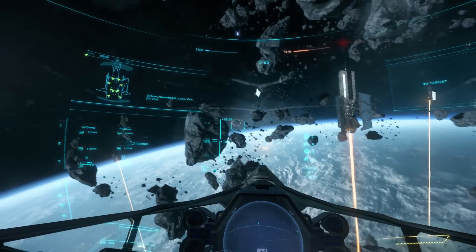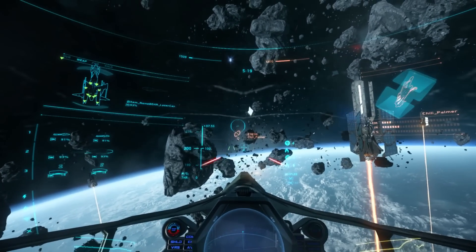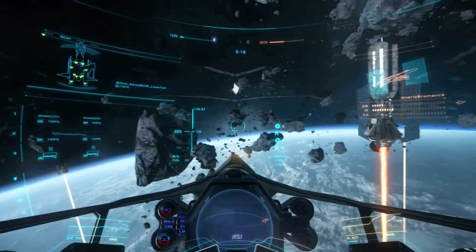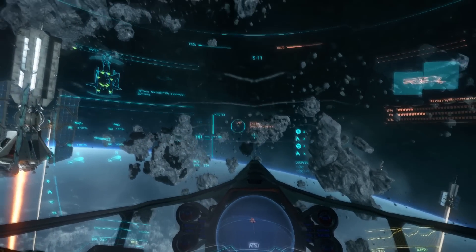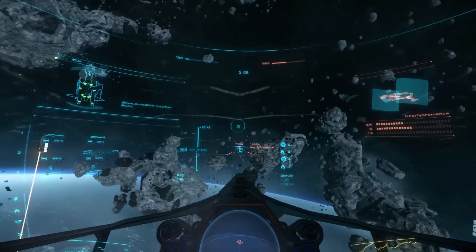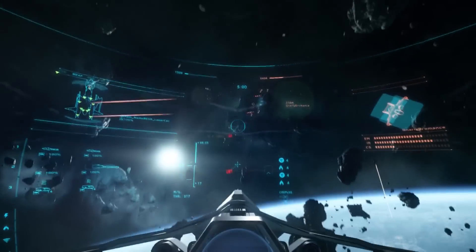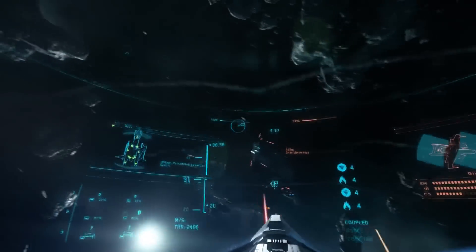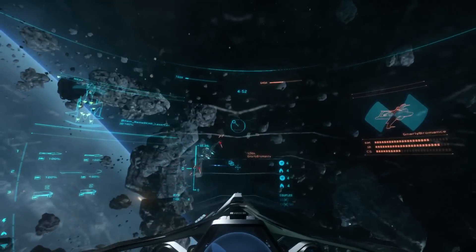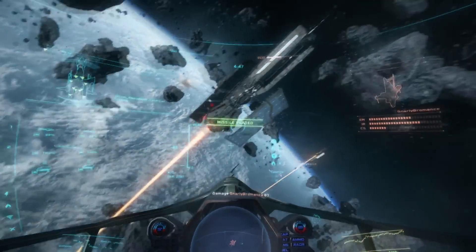The Mustang Delta has some pretty cool things going for it. First is the missile type — it's not even missiles, it's rocket pods. You get 18 dumbfire rockets on each wing. The pros are that these rockets aren't going to show up on people's screens giving them a heads-up, so they won't have a chance to flare or chaff. They also do a lot of damage — typically about two salvos, meaning four rockets, is going to kill most targets.